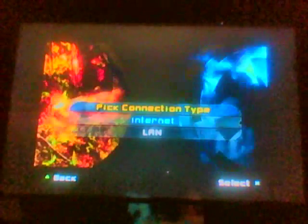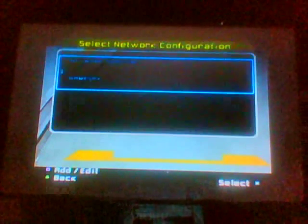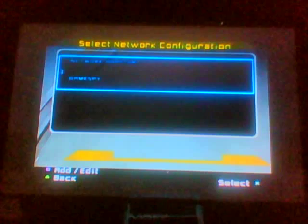We're going to configure the PS2 to run on OpenSpy. You go to internet and you press square to add a setting. Add setting. Auto.